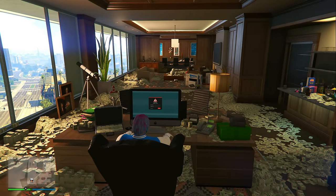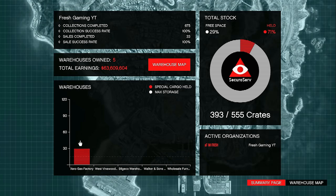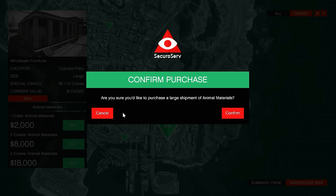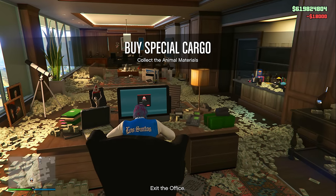First thing you need to do is go inside your CEO office, sit down at your desk, and log in. Once you log in, click where it says special cargo, and at the bottom is where you're going to see all of your special cargo warehouses that you own. Take a look at all of your warehouses, and whichever one is the most empty, select that one. Now select the bottom option where it says 3 crates for $18,000. You don't want to select the 2 crates or the 1 crate option — the 3 crates for $18,000 is going to save you more money and more time in the long run.